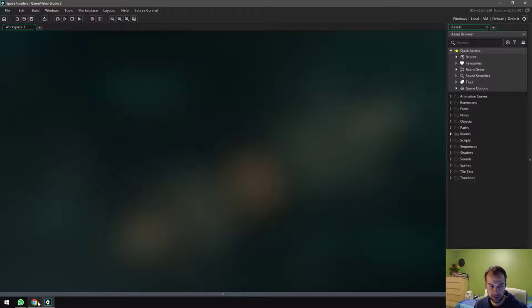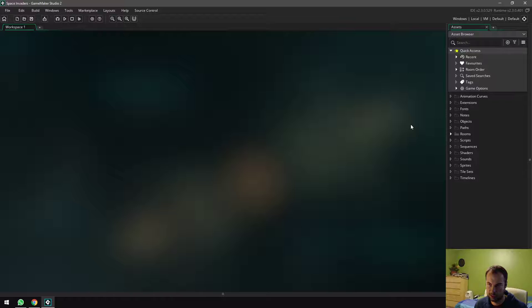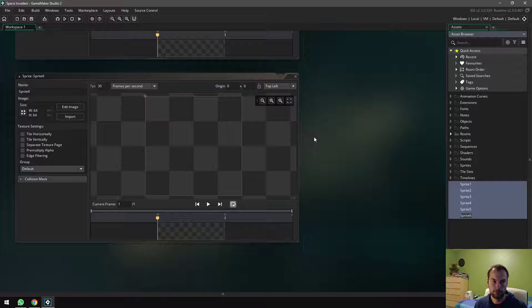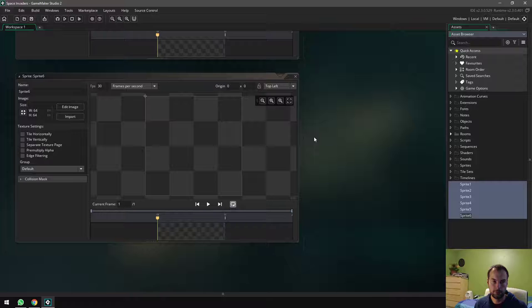I need three sprites for my bad guys, one for bullets, one for my hero, one for the platform — that's six sprites total. I'll click the plus sign, go to sprites, create six sprites. You might notice they sometimes get created in the wrong location — you can drag and drop them into the sprites folder.